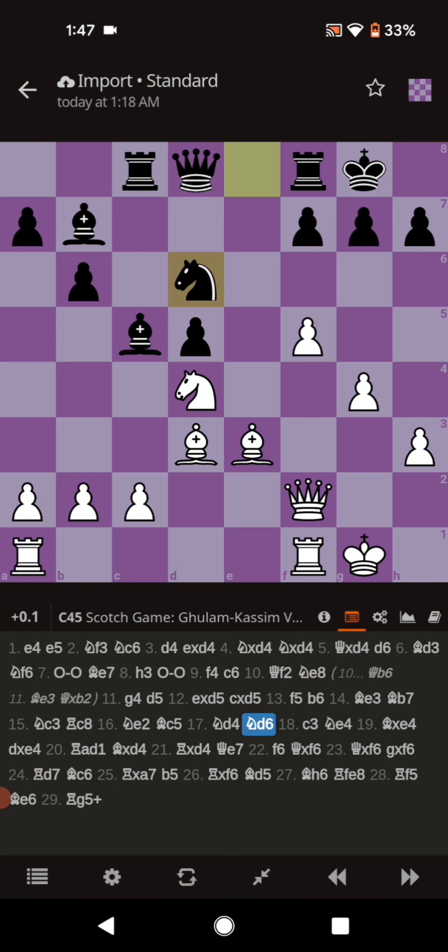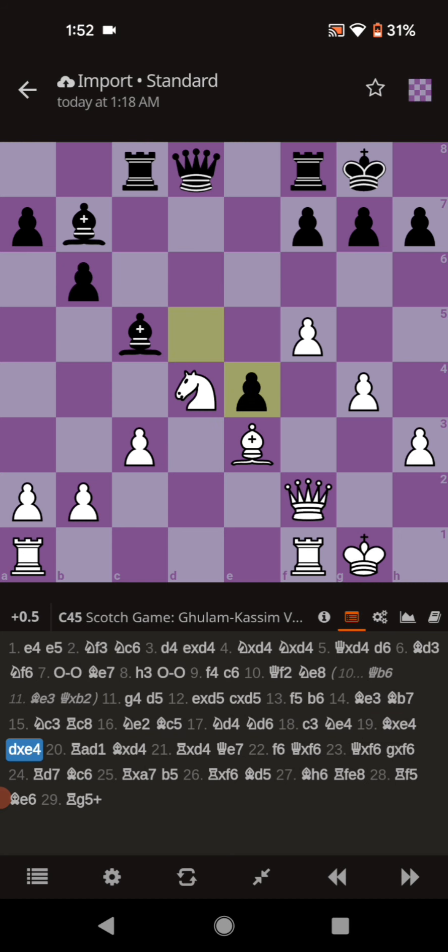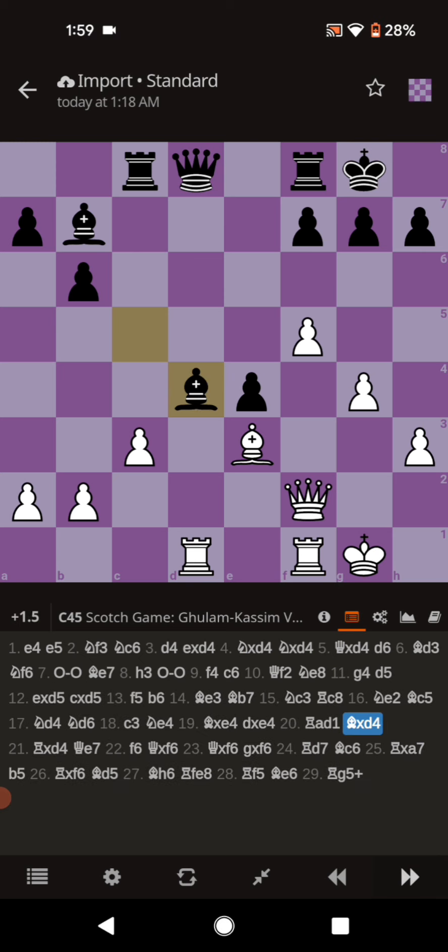Black brings their Knight to D6 looking to make good use of the outpost on E4. White pushes C3, and Black brings the Knight to the outpost on E4, attacking the Queen. The Bishop takes out the Knight and is recaptured by the pawn. The Rook comes to D1 looking for a discovery attack on the Queen if the Knight moves. And Black makes the first mistake of the game by capturing the Knight with the Bishop, because now White gets to capture the Bishop with an attack on the Queen.